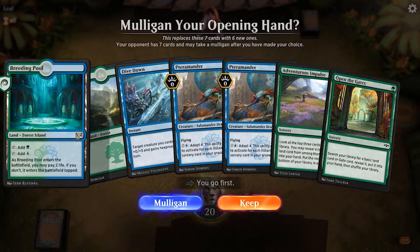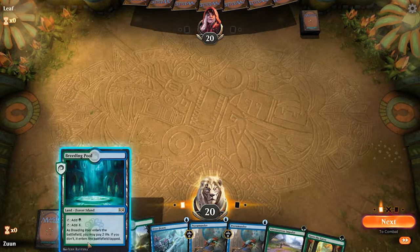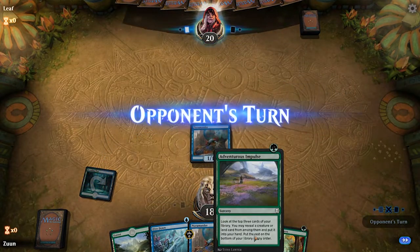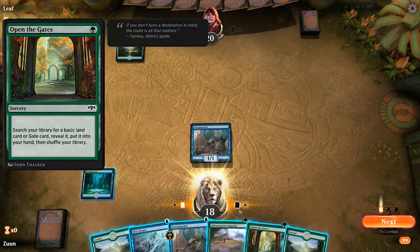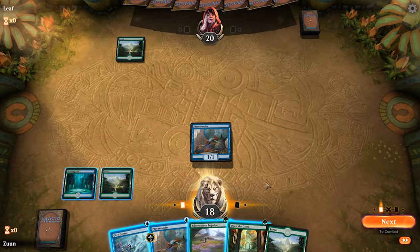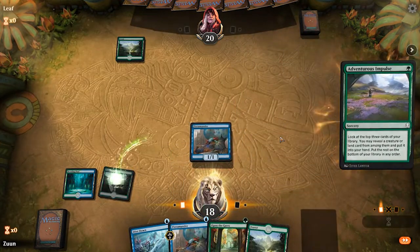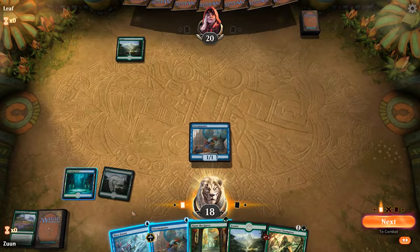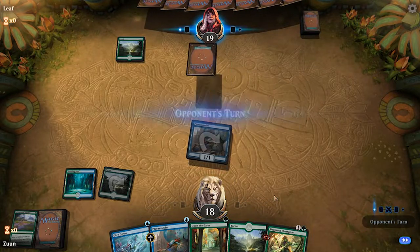I think this is a pretty good start here. We're going to go ahead and ping ourselves and put down a Terramander. Next turn, probably open the gates in combination with Adventurous Impulse. Let's just go ahead and play Adventurous Impulse. We'll go ahead and grab that Deep Root Champion, save one mana here for our Dive Down to protect the Terramander, and pass the turn.